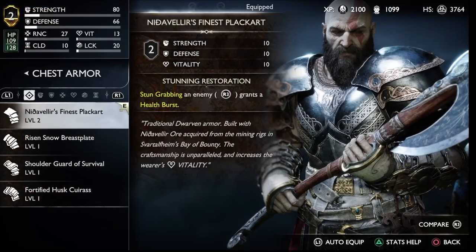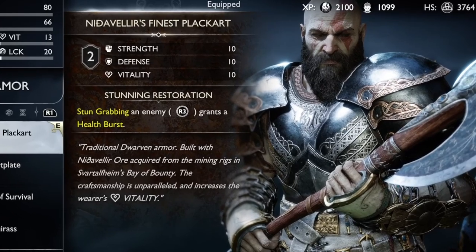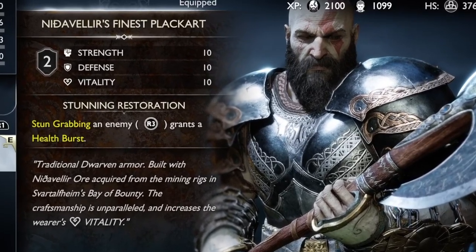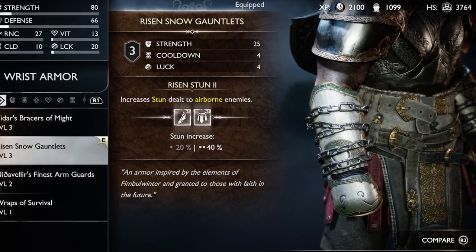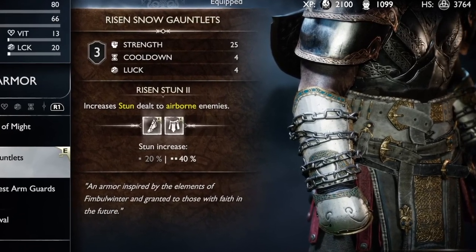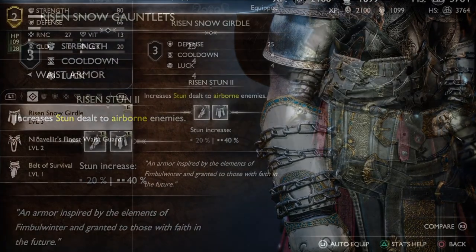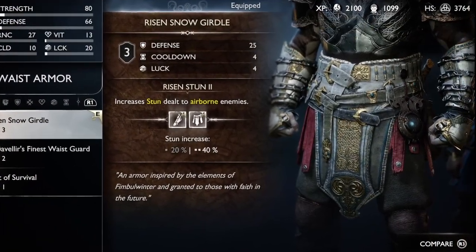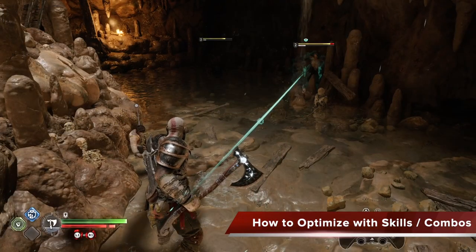Before we get into the skill combination, let's focus on the armor. For the chest armor, you want the Finest Placard, as you see here, because you want to stun grab an enemy with R3 and gain a health burst. For your gauntlets, you want to get the Risen Snow Gauntlets, which gives you a 40% increase in stun when you hit an enemy that's airborne. And for your waist armor, you're going to use the Risen Snow again, so you double down on the 40% airborne stunning effect.